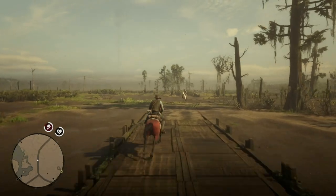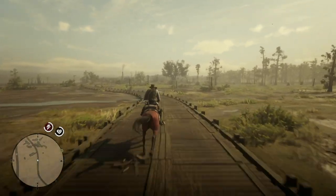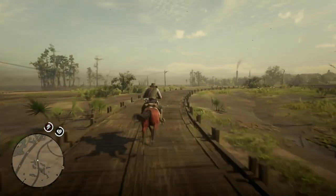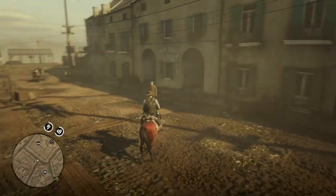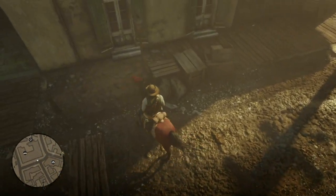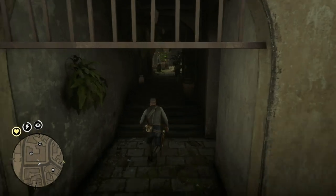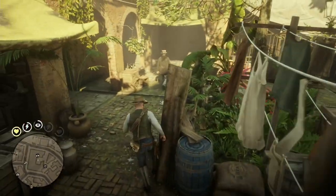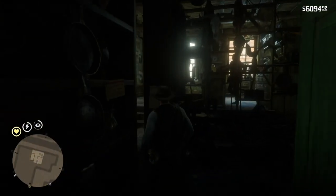Now I've got to ride into town and pick up some throwing knives. You can always pick up throwing knives from either the trapper or any fence, and that's what I'm going to do — go to Saint Denis and pick up some throwing knives from the fence. If you want to get to the fence without having to go through the entire market, you can hit your horse at this area and it's easy enough to walk through and get to the fence without fighting the entire market.